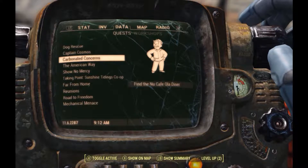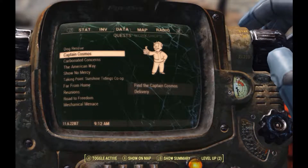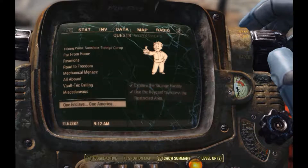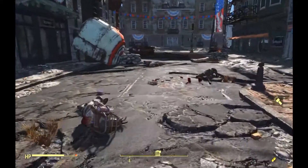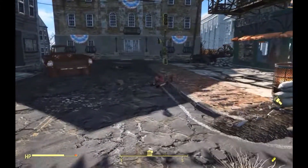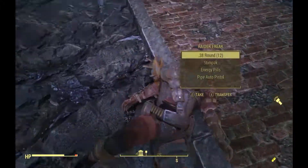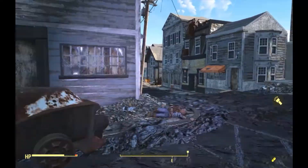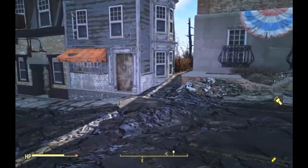I think we are going to do Captain Cosmos first because I like the sounds of that one - it should be more spacey, more fun. And as you can tell I have got a ton of quests backlogged which I have decided to never complete. So let's head off and just walk all over these dead bodies. Where do we need to go?